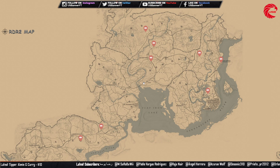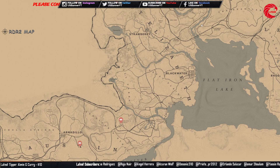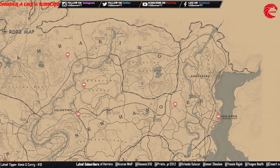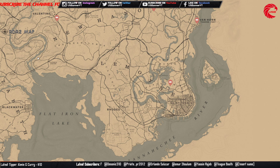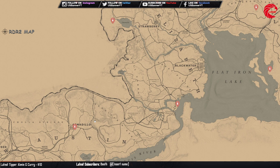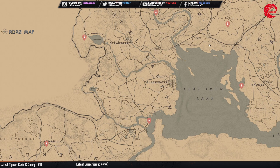The Lost Jewelry Bracelet set — you can sell to Madame Nazar for $271. Here are the locations. The Lost Jewelry Earring set — you can sell the full set to Madame Nazar for $364. Here are the locations.